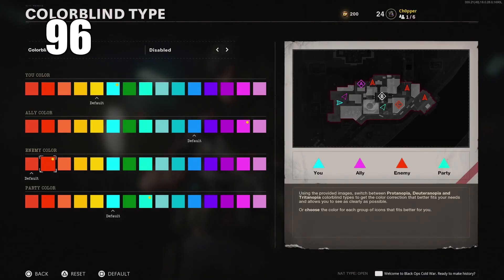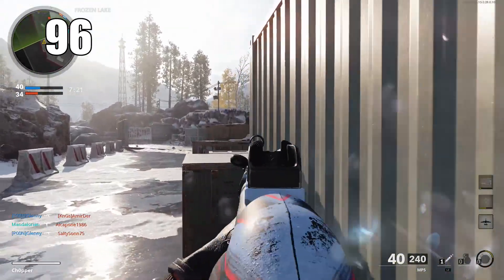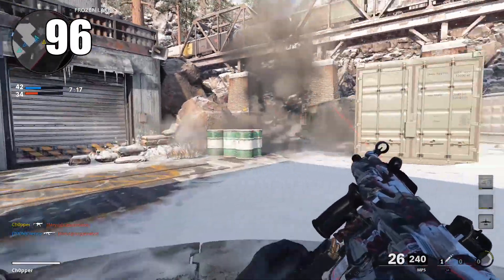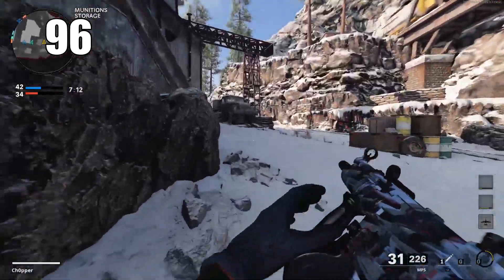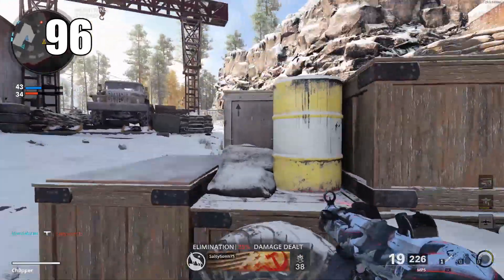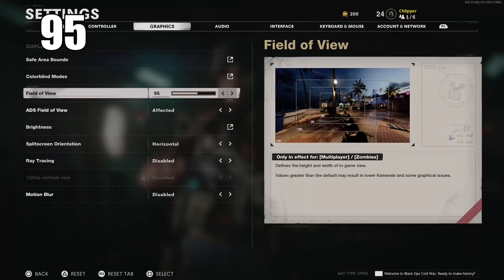Number 96: go to your colorblind settings and completely customize every element of the HUD. There are a couple of presets for general colorblind settings, but you can also customize every aspect to your liking. You don't need to be colorblind to use these — it helps in terms of customizing the look, or if you're having trouble seeing certain prompts. I recommend changing these to whatever you see fit.